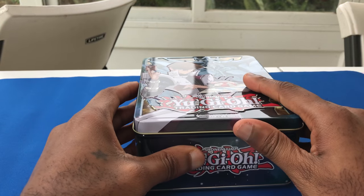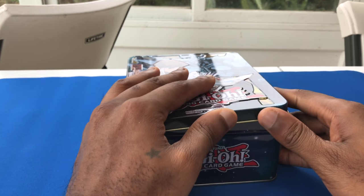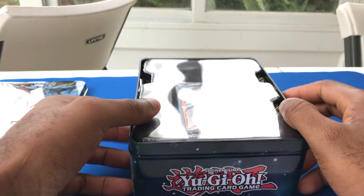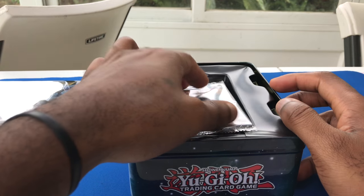I have not purchased the Yu-Gi-Wan tin. If you guys want me to do an unboxing for that, I can and will. So let's see what's inside of here. Of course, it opens up like this with the promos and then the mega packs. They give out these Obelisks and stuff now like water.